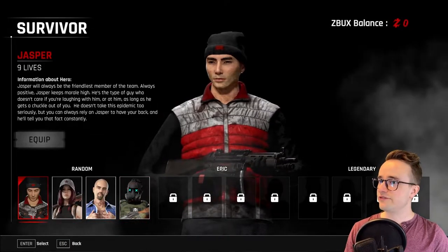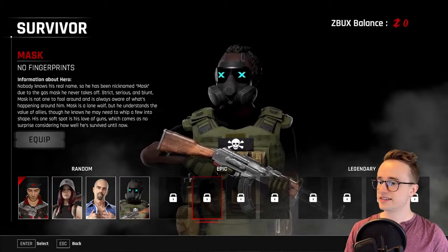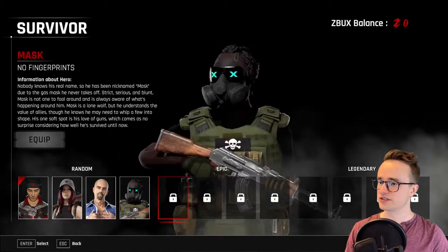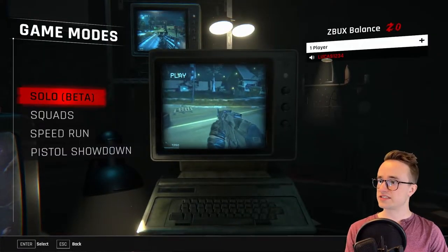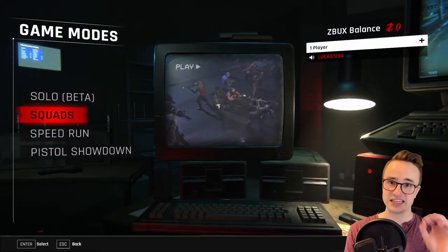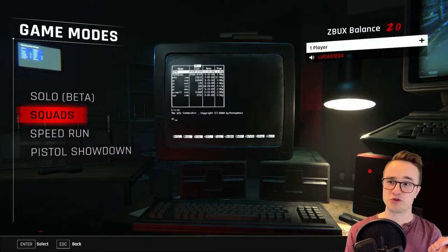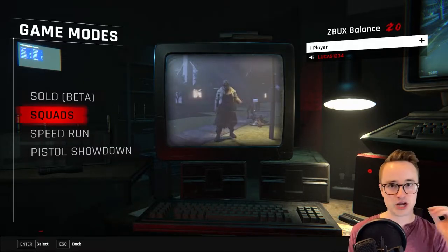We've got different survivors to pick from: Jasper, Eva, Lucas, and Mask. Since my name is Luke, of course we're going with Lucas. It looks like we have four different game modes — a solo mode for the beta, and squads, which I think is going to be the key of this game. Playing a wave zombie game with a squad, with a team of friends over voice comms, is so much more fun. Alright, we are readied up and good to go — let's kill some zombies!